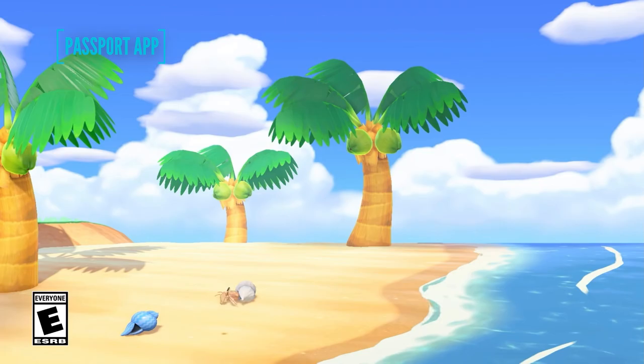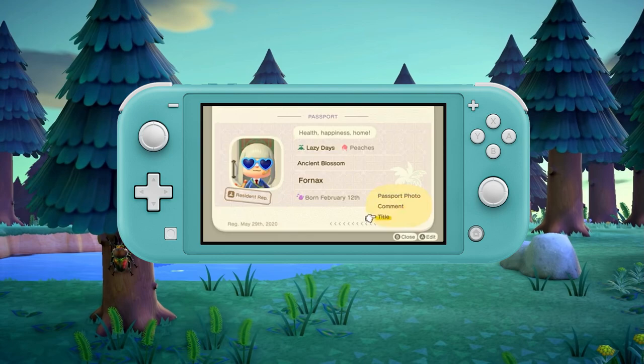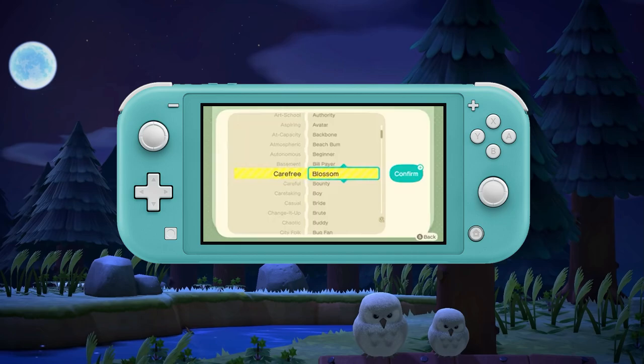Your passport is a bit of flavour — it shows a picture of your character, your character's name, an editable comment, your island name, native fruit, birthday, and your custom design creator ID. There are no Nook Miles to be won for simply editing it, but it's a nice personal touch. Timestamps below if you want to jump to the custom design creator information.